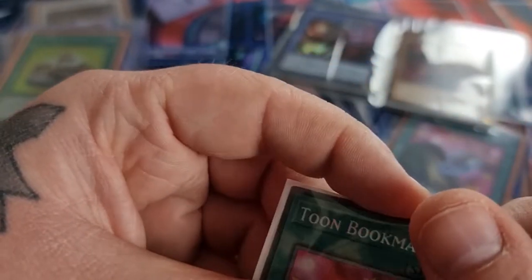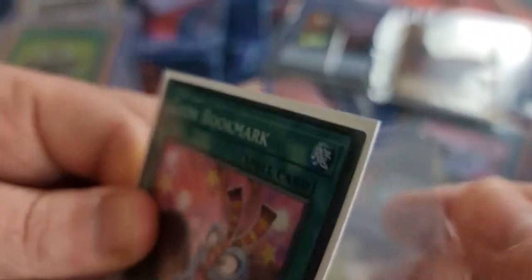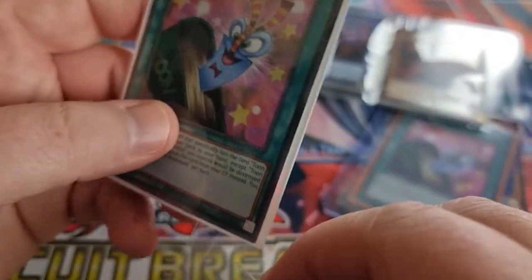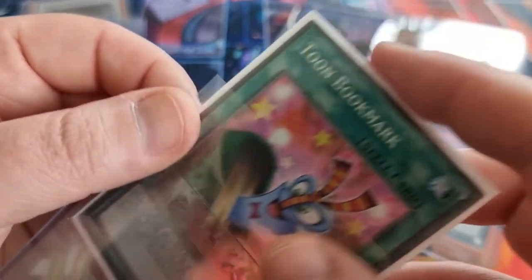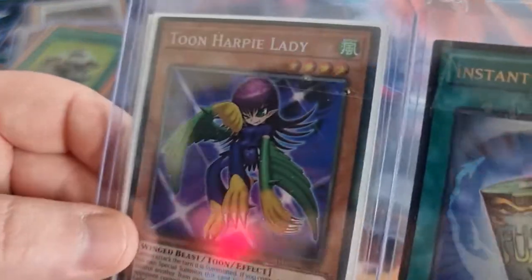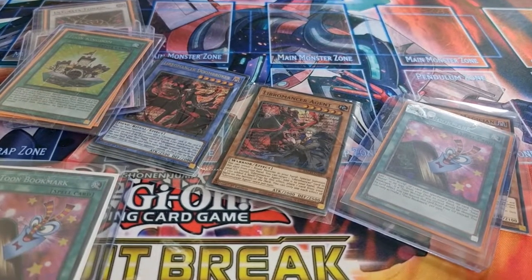I sort of thought Page Flip would have come by now, because I ordered all these Toons last week. I'm waiting on the collector's rare Page Flip and the collector's rare Toon BLS. What else? Toon Harpy Lady — I think those were the only Toons that were collector's rare, although I could be wrong because I was wrong about the Toon BLS. Then I discovered the Toon Harpy Lady was also a collector's rare, so I bought it too.